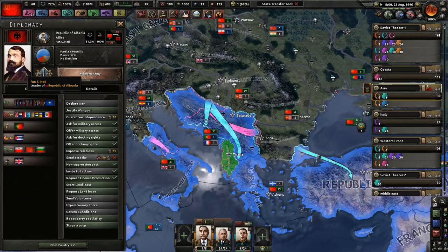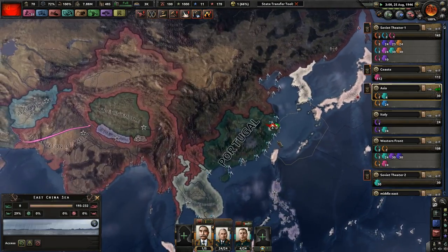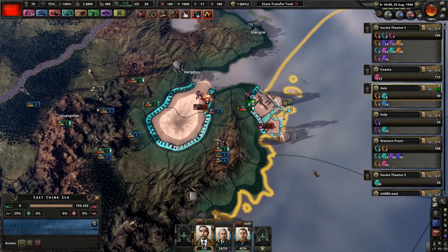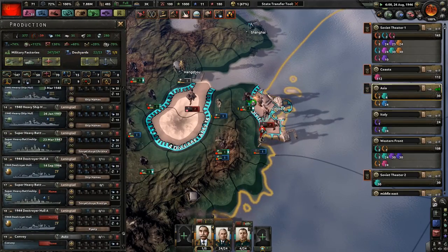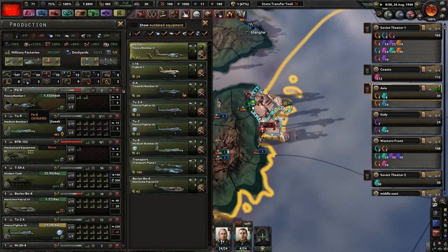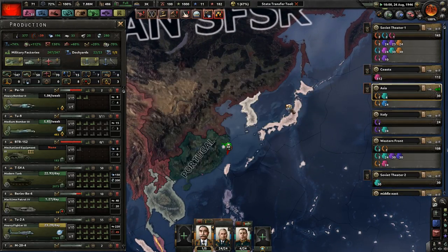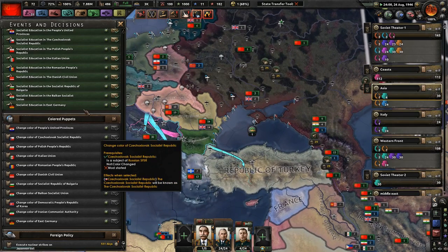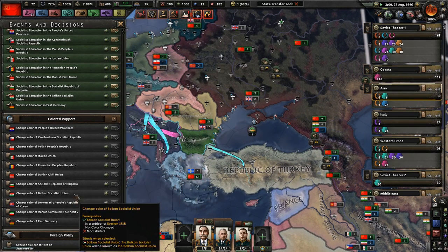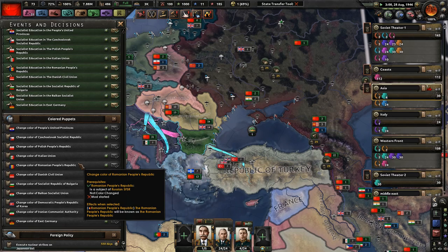Republic of Albania — that's a really cool picture. Lots of Japanese ships. Better heavy bombers — sounds pretty good to me. Heavy bomber two — awesome. As long as you don't go to war with me when I go to war with Finland, I'm okay with that. I've still got a lot of manpower, not too concerned. Socialist education in East Germany — sounds like a lot of fun. Oh, here's the colored puppets mod starting!